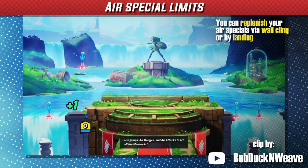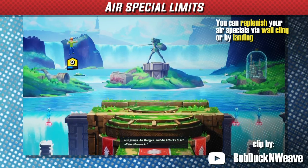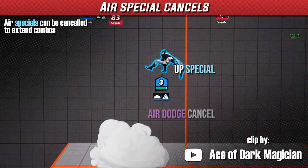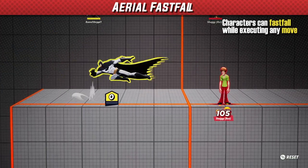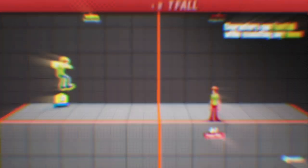You can replenish resources via wall cling or returning to the ground — this is an important factor when transitioning between offense, edgeguard combos, and recovering with limited resources. Aerial specials can be cancelled as well to extend air combo strings, which is very strong for utilizing specials as combo enders. While executing a move, a character still has the capacity to fastfall, which helps for spacing certain air combo starters and can shorten multi-hit aerials.